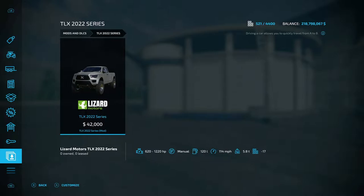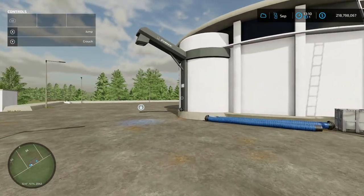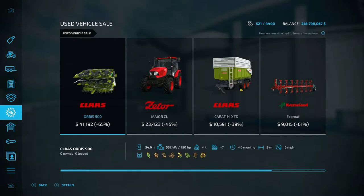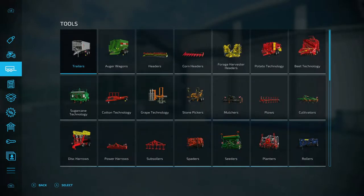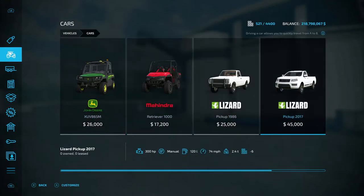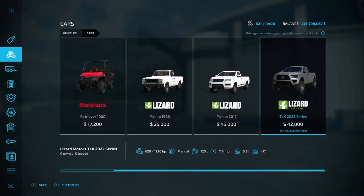The size to download from Mod Hub is 48.03, and on console it's going to take up 17 slots. If you go in-game and hit the left menu button, go to Vehicles, then Cars, you're going to find it in there. It is 42,000 base price and it has a ton of options.